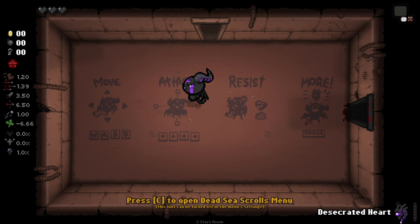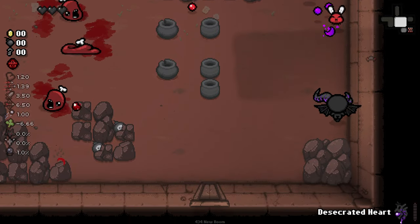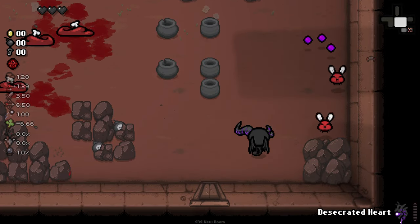For one, we have a tail now, which is pretty cool. But we also have an active called Desecrated Heart, and it changes entirely how this character works. Before, you could trade in your heart slots and gain broken hearts to gain items. Depending on the quality, you got more broken hearts. And you could use the Sacrum, the Devil Deal Spikes, and go to the next floor to remove a broken heart. But going to the next floor no longer removes a broken heart. The only way to remove it is the other two methods.